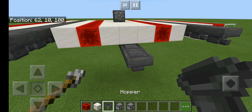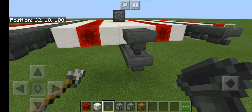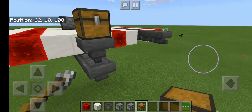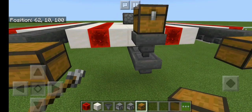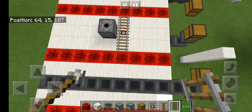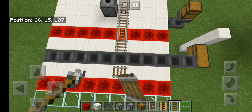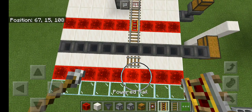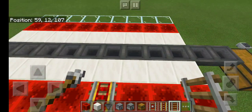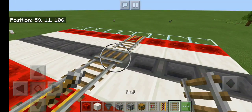Add one extra dropper at the front and put one facing into the top of it. Then grab your chests and place a double chest here, a single chest there, and a double chest there. Now take a detector rail and extend it with regular rails on both sides, then a powered rail, back to regular rail, and another powered rail. Then crouch-place a regular rail, regular rail, regular rail, powered rail, and regular rail.